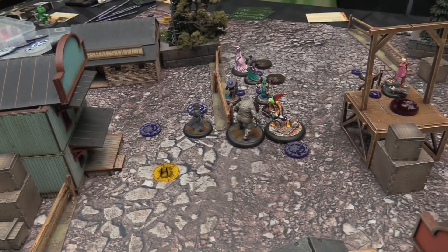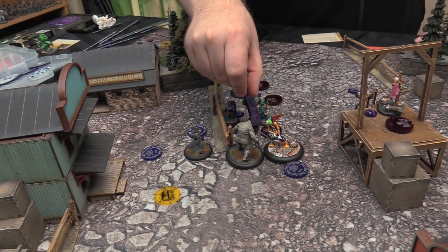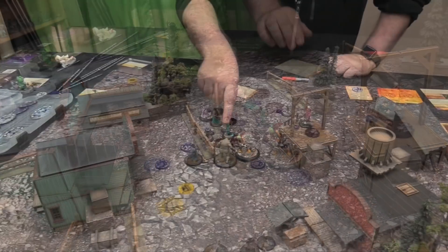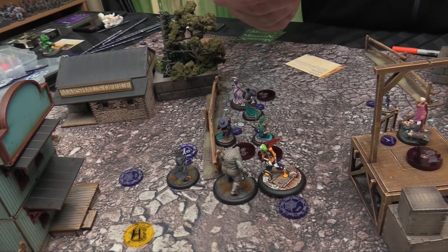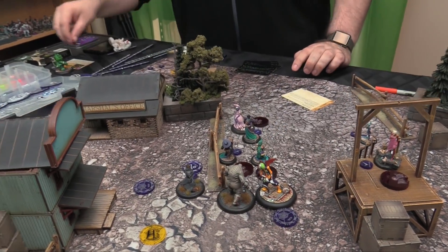Killjoy is placed in base contact. We do a zero action to give him a condition. Then remove conditions — take the blade off him. He's also Slow. Arcane Radiance doesn't apply — just removing conditions.